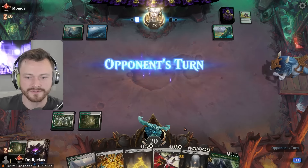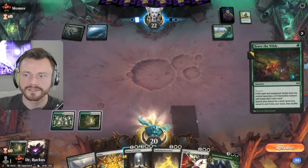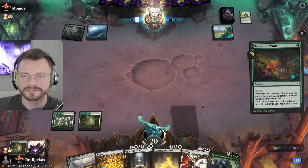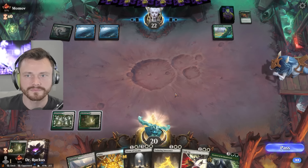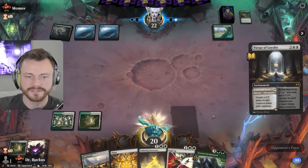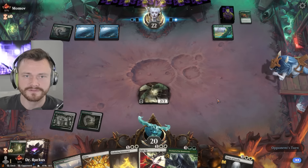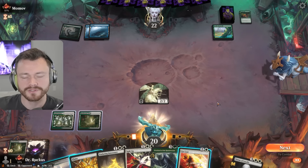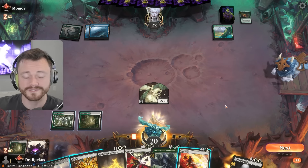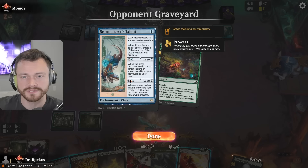We'll just kind of trundle along a little bit. Surveil basic land. They're just stacking up sorceries. I might bounce this token — that's okay. Point is acting like they're going to counter it, but I don't think there's any room for counterspells in that deck. They definitely bounced the token though. Get Lost is actually pretty good against the Beanstalk at some point. It's also good against the Storm Chaser's Talent.